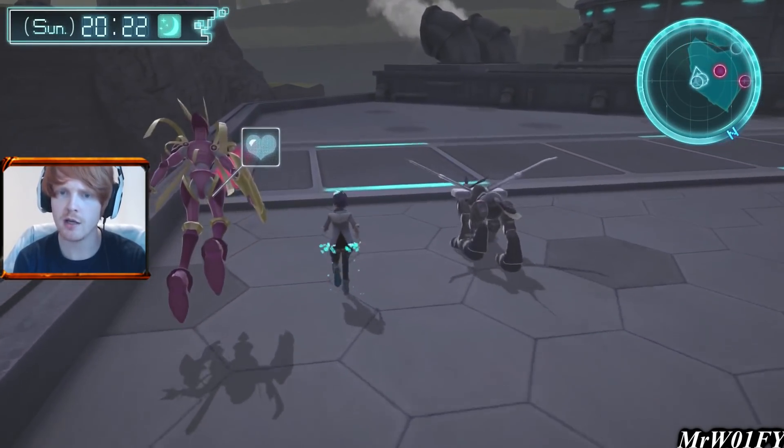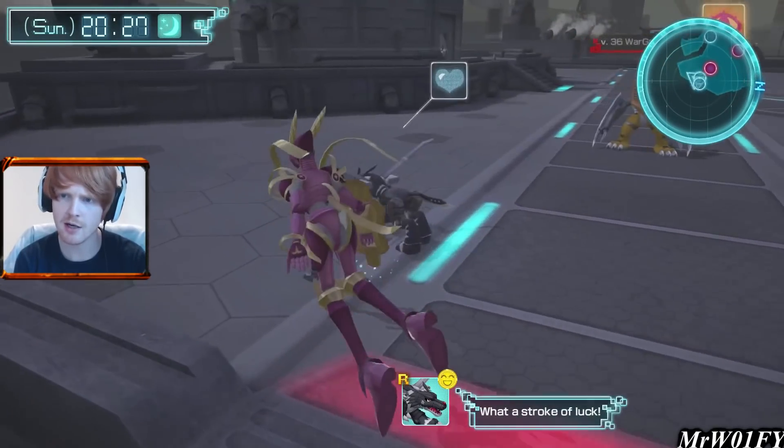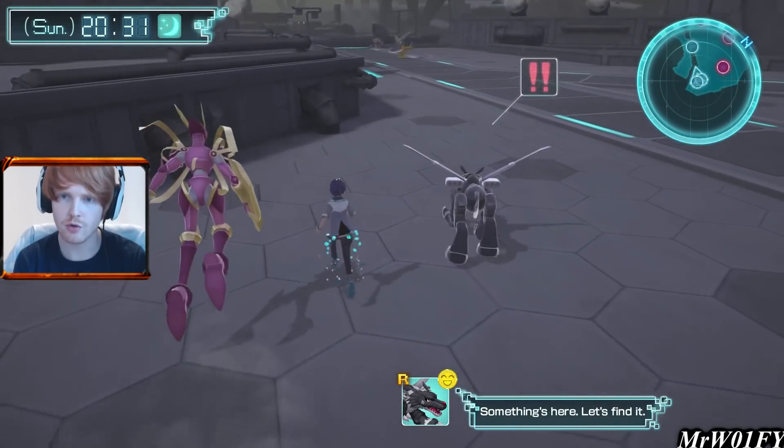If we were to fight one we'd be okay — I don't think we'd die or anything, but these guys are a little bit stronger. I think they're two levels higher than the ones in the last area, and it looks like one is going to run at us. If we could just avoid him and get to the control room, that would be fantastic.